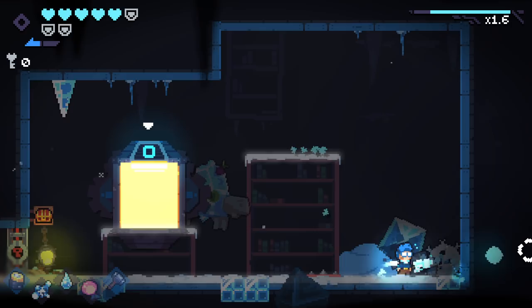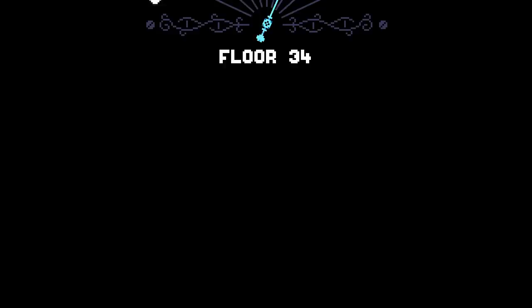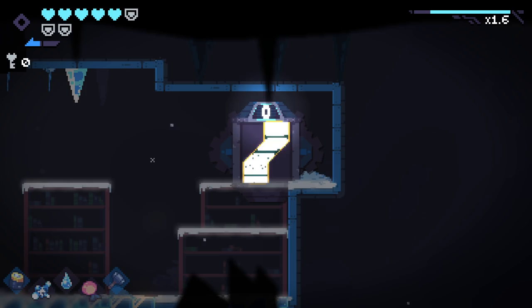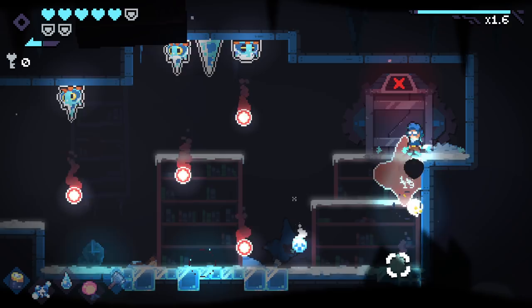We would have not gotten a heart upgrade if we sacrificed slightly earlier. But we can sacrifice down to one heart here because we'll be able to heal it up to half a heart. So we'll be at four hearts, a half a heart, and three shields — which is basically the exact same as five hearts and three shields, effectively, for the boss fights at the very least.